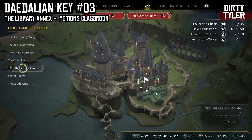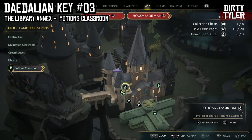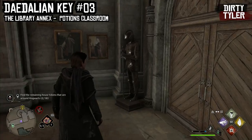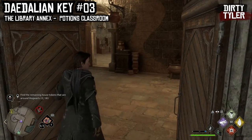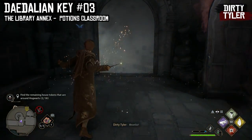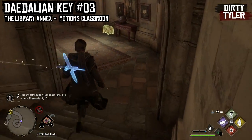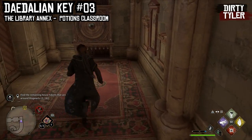Next we'll be going to the Library Annex building and the closest Floo Flame is the Potions Classroom. When you spawn in you should see the double doors in front of you and the Floo Flame is just back on the wall. From here just walk through the doors and the Daedalian Key is literally just to your left. Follow it down the staircase and you will see the cabinet just in front of you.